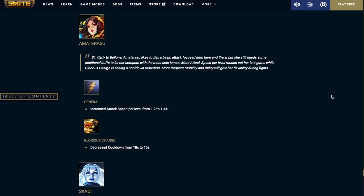Amaterasu increases basic attack speed per level from 1.2% to 1.4%. Glorious Charge decreases the cooldown from 18 seconds to 16 seconds.